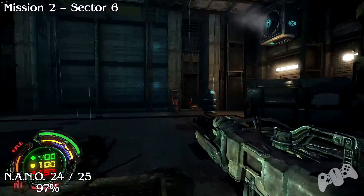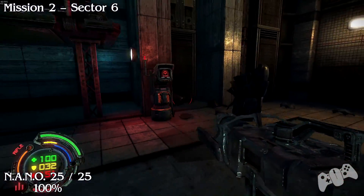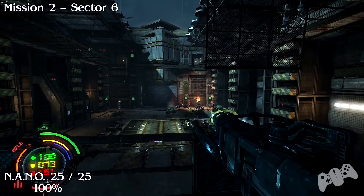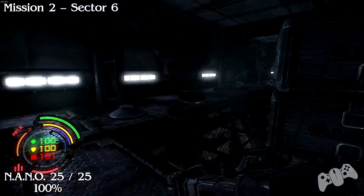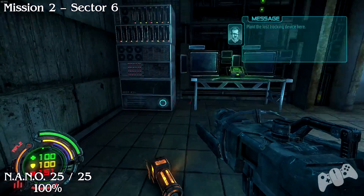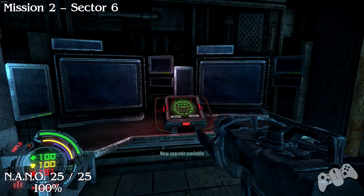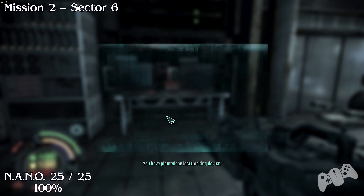Go into the next area and you'll see nano 24 and nano 25 - this will be your 100%. This is right next to the end of the level, so make sure you don't press the button before you pick up the nano. It's not a big issue if you do because you can still reload previous checkpoints, so if you miss something you can easily go back. This will bump you up to 100%, 8 secrets found, and now we're done. As soon as you press that switch you've finished the level - see you in Mission 3.